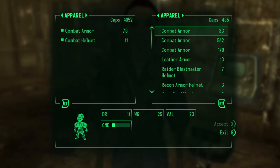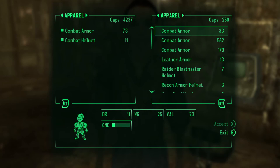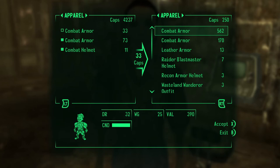In this case she doesn't have the same weapon more than once but she does have combat armor that appears more than once. If I buy this combat armor which costs 33 caps, notice that the same combat armor now has a higher price — and this is basically the glitch. You can sell it back to her at the price of 218 caps. Now notice you can buy that same piece of combat armor back again for 33. So you can keep on going in this loop until you effectively take away all her caps.